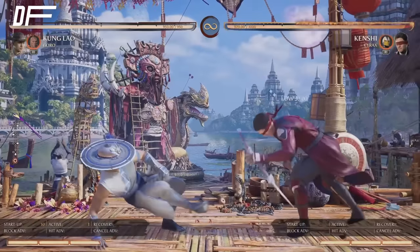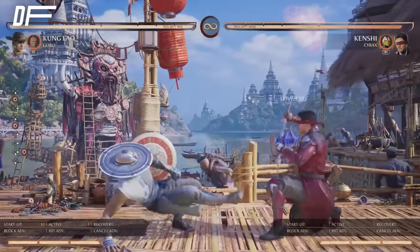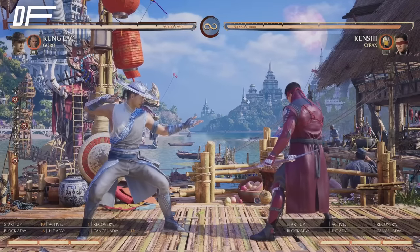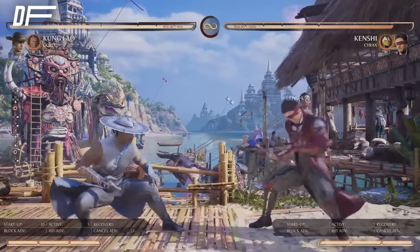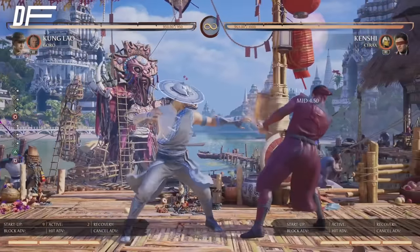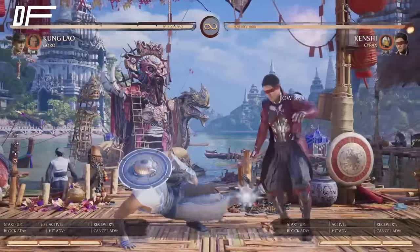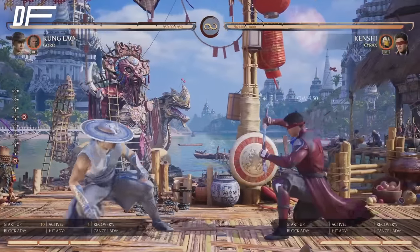His best poke by far is his down four. Down fours in this game are usually negative, but his is minus six on block, so that's safe. The cutoff for punishable frames in this game is usually minus seven and above, so at minus six no character can really punish us. We can abuse this — it has really good range, plus 15 on hit, so you get a guaranteed check right after. They have to hold this; if you get the down four right here, they cannot backdash unless they armor.